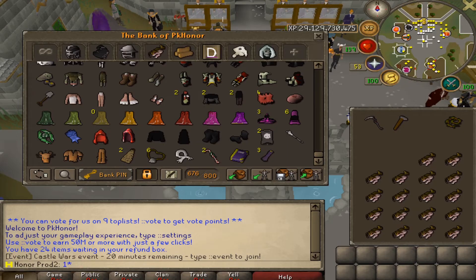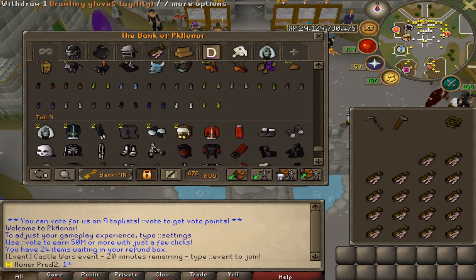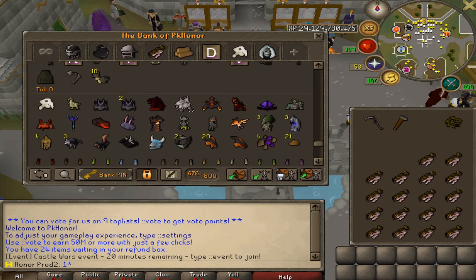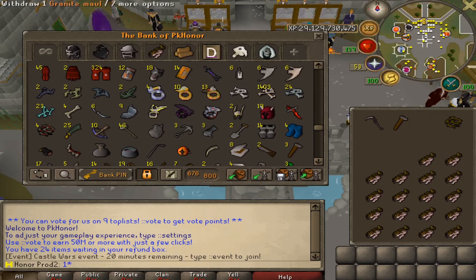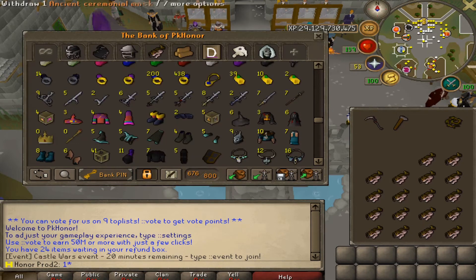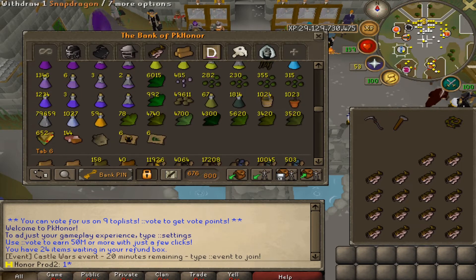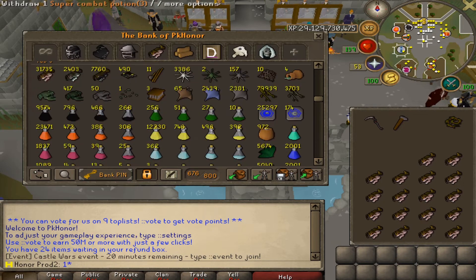Let's go ahead and go on to the next bank. Just so you guys know, I'm not putting these banks in any certain order by wealth or value - it's just a random order. Let's go ahead and scroll through this bank. They got all the cosmetic custom outfits right here, that looks pretty sick. It looks like all the brawling gloves. Pretty nice pet collection. We got some barrows, scrolling through this part pretty quick. A lot of dragon boots, we got some sigils, we got some dragon armor. Definitely not a bad bank. A lot of god swords right here. Right into their potion tab - 9,000 overloads. Jeez, that's a good amount.